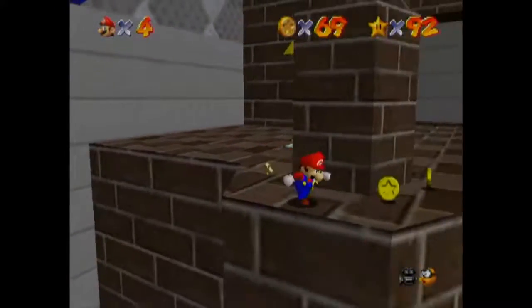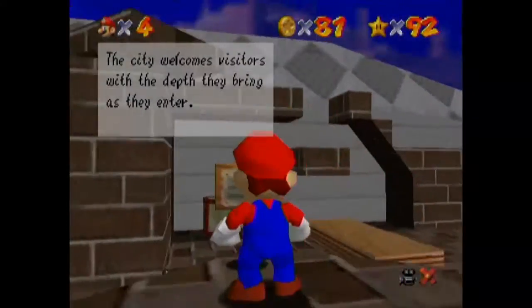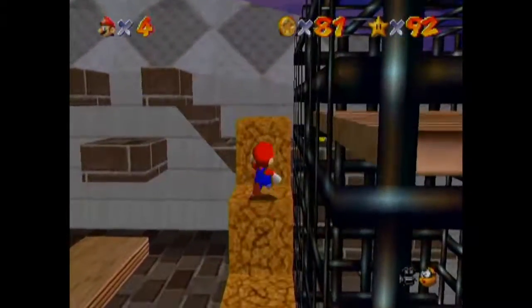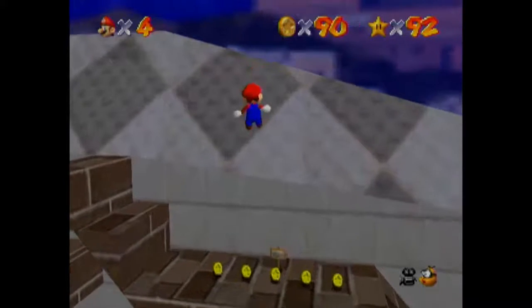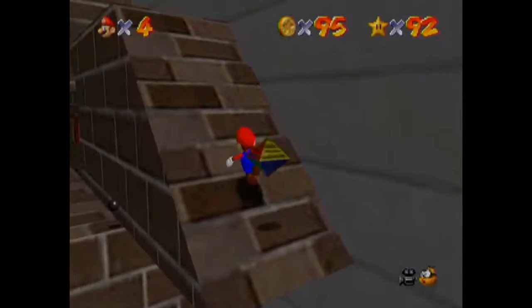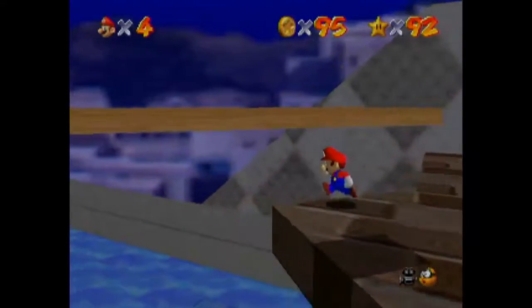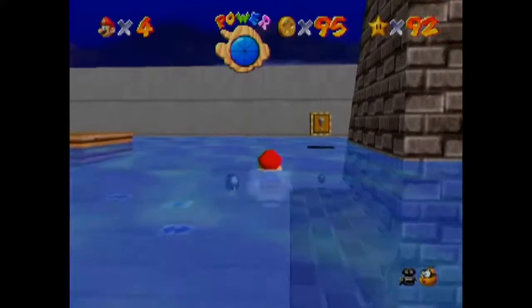Anyways, after that long detour, we're pretty much just doing all we can here to get the coins, and then we're gonna go into the second section. There are barely any coins there if I recall, so don't go there until you're really close to 100. I'll probably stop until I get like 90-something. I could get 100 coins here easily, but I want to get them while I'm getting the red coins because it just makes it seem like I'm making double progress.